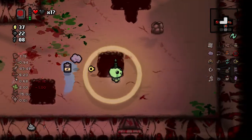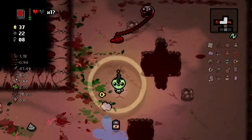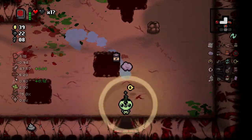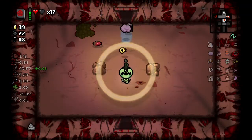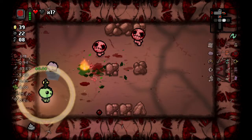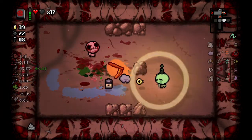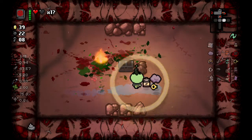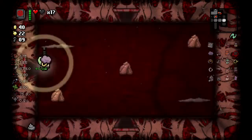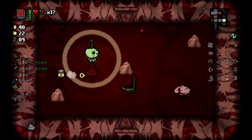Ipecac has saved us quite a bit. Those Sad Bombs just like one shot mom — we should just use that on every fight. We might take a hit from it, but it could kill in one shot. I'm pretty sure Sad Bombs does like 1.5 to 2 times damage. Especially with Ipecac, we have like 47 damage going up to like an 80 damage shot.